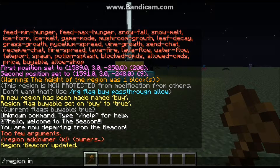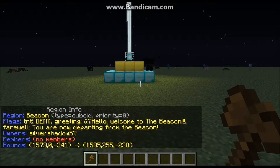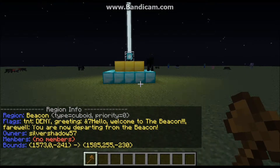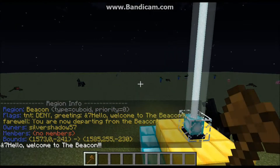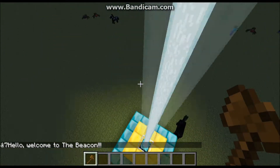If you want to see everything about a region — from flags to owners — use `/region info` followed by the region name. It gives you the region name, the flags you've set, the owners, the members, and the bounds. That's basically all you need to know about regions.